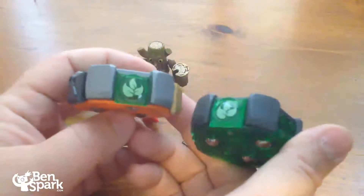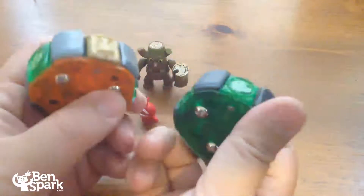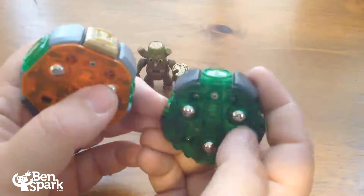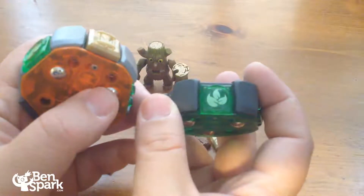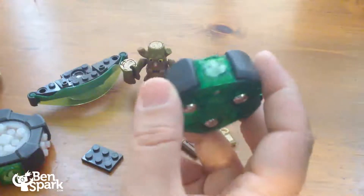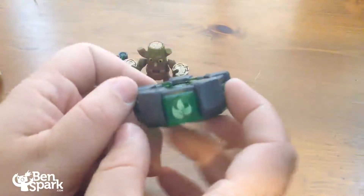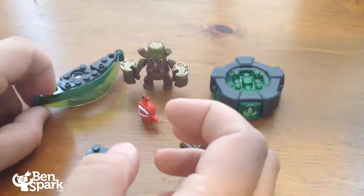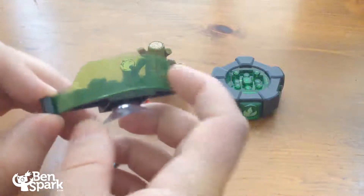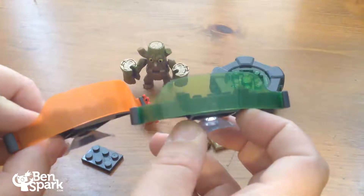The Series 2 also has orange on the bottom for Giants. I'm getting confused because this is the Swap Force one. Why it isn't light blue, I'm not sure, because light blue is the color of the bases of all the new Skylanders Swap Force characters. Orange was the base of all the Giants characters, and green was the base color of all the Series 1 Skylanders figures. But that's the difference there in the Battle Portal.